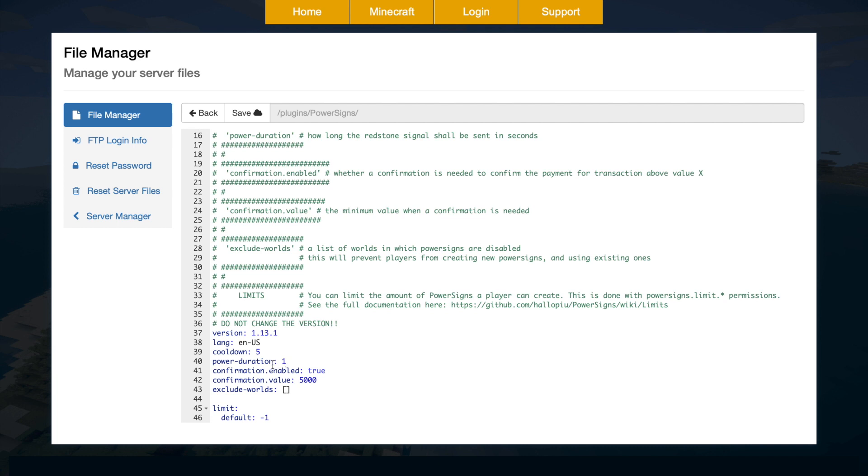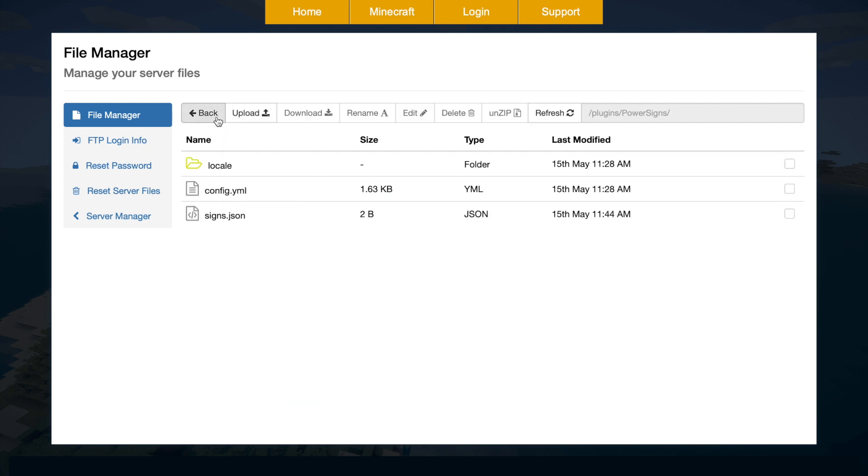There's also the power duration — how long the signal lasts, which is one second by default. Then there's the confirmation setting: if the price of a sign is above, say, $5,000, it will ask you to confirm the purchase so it wasn't an accident. You can toggle this true or false. There's also 'exclude world' to block certain worlds like a creative world, and a player limit — set to minus one for unlimited.